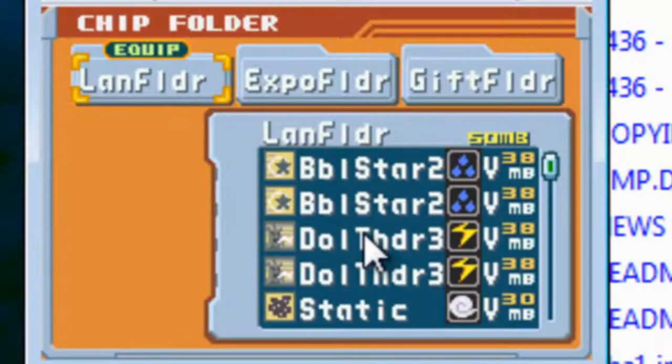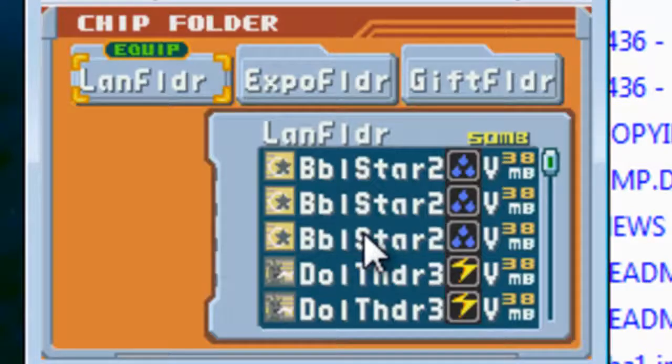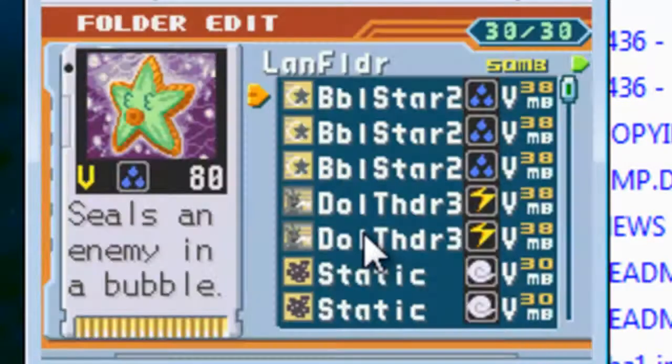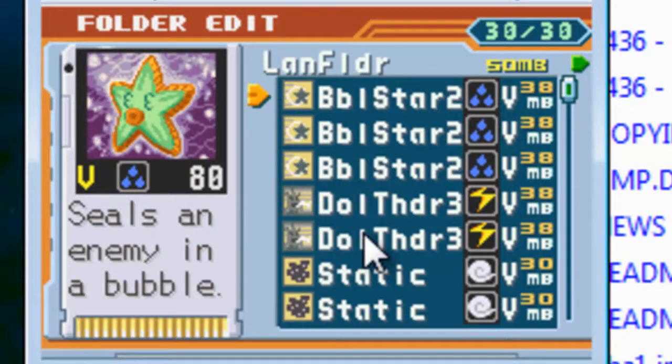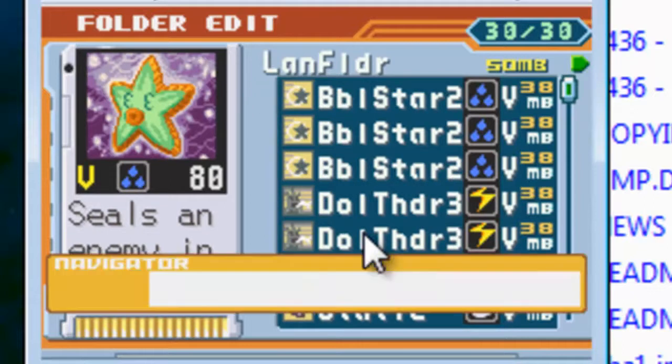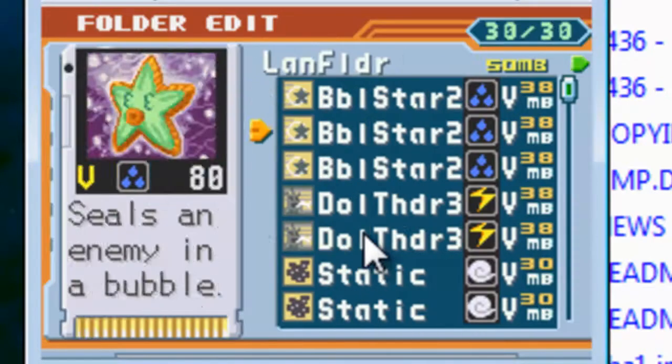So we go to our folder here. How do I do this? I haven't played this game forever. How do I sort it? I forgot. Is there any way to sort it? I feel really bad — I haven't played this game forever.